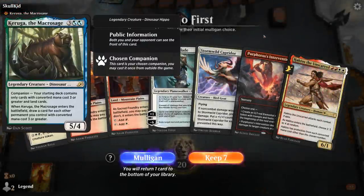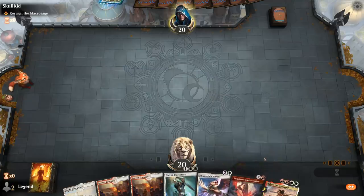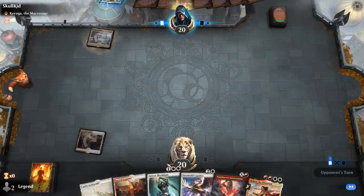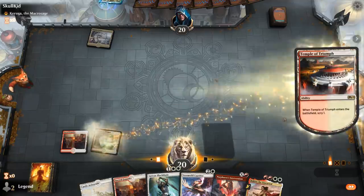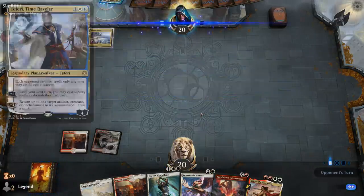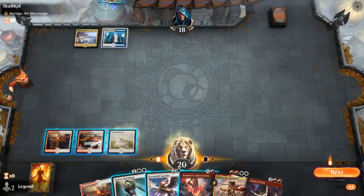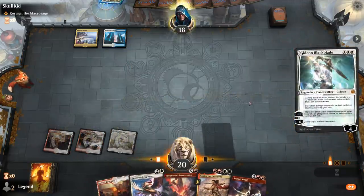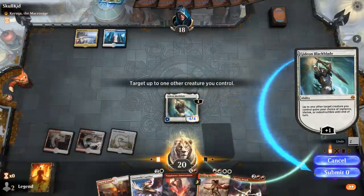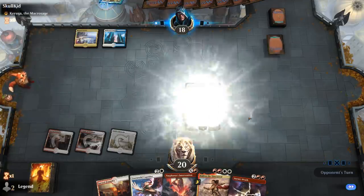We're on the play facing a Keruga deck, so probably Fires of Invention. We'll keep — we've got three different threats and Intervention to grow the Caprador. I'll probably lead with Gideon since it lines up better against Teferi. I do have to be mindful of Bonecrusher Giant's ability against the Caprador. This could also be Brazen Borrower bouncing Gideon — must have been a Bonecrusher then.